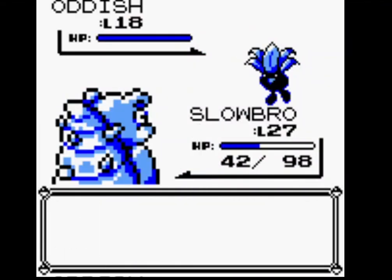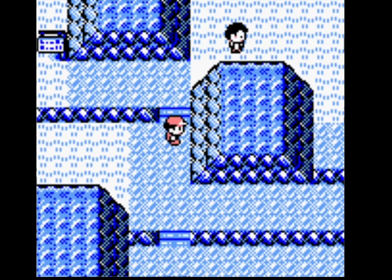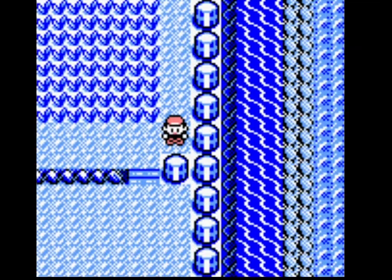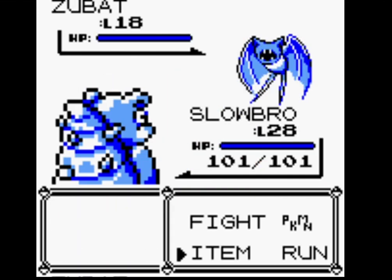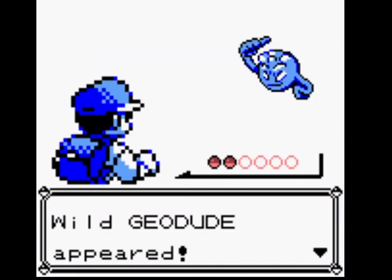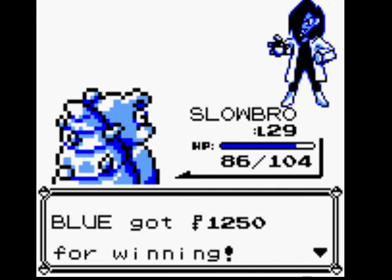Let's head on to Rock Tunnel. Get rid of the Bellsprouts and the Oddishes. There's just one more Bug Catcher here, then we can head into Rock Tunnel and proceed our way onto Lavender Town and Pokemon Tower. Bubble Beam on Cubone. I'll go for Dig. Lorelei's Slowbro might be an issue for my Slowbro, because Slowbro can't damage Slowbro — or at least not very well.